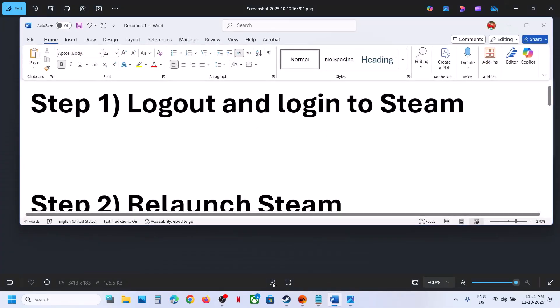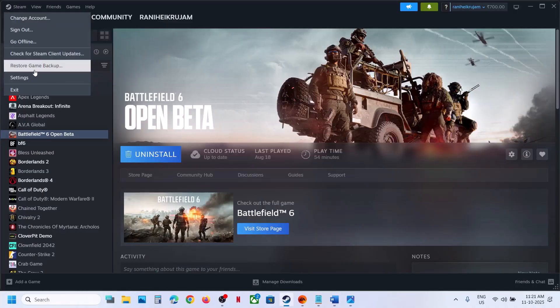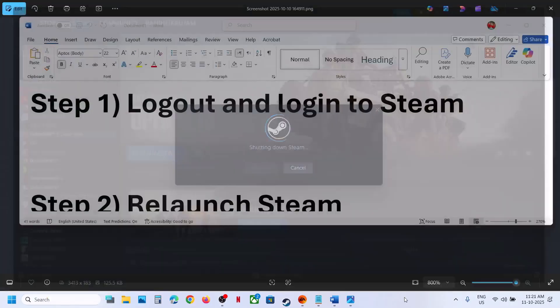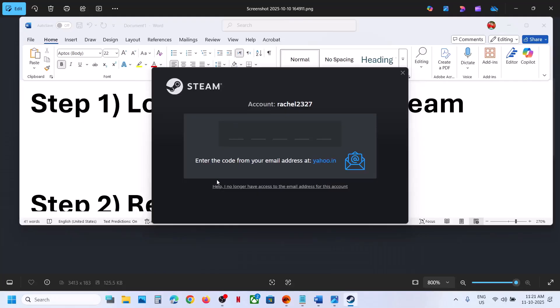The first step is to log out and log back into Steam. Go to Steam, click on Steam up here, and then click on Sign Out. Confirm, and once you're signed out, click to sign in again.